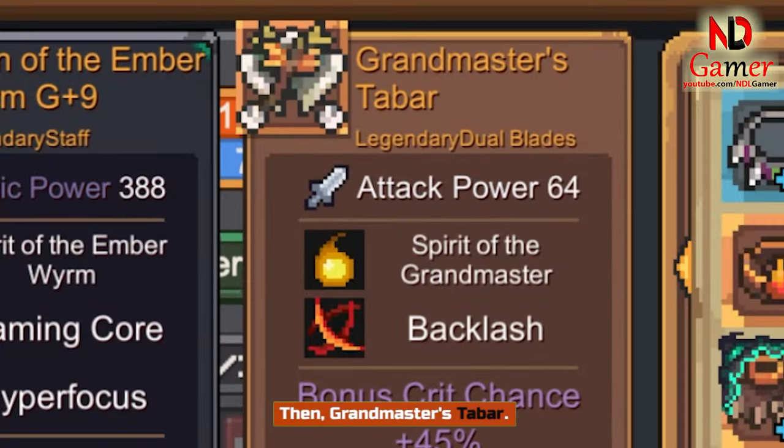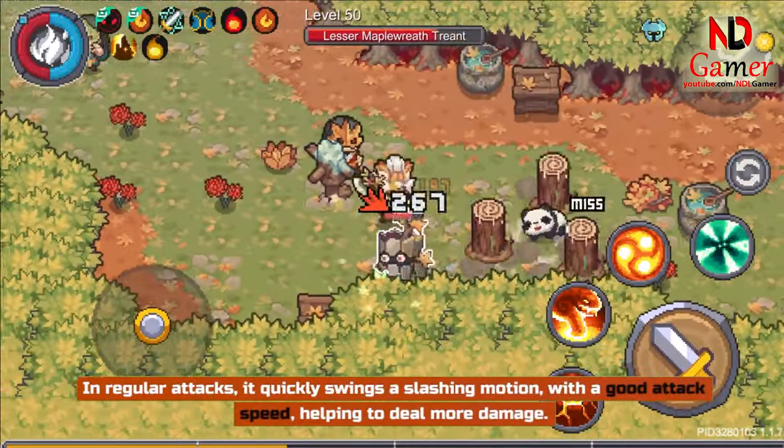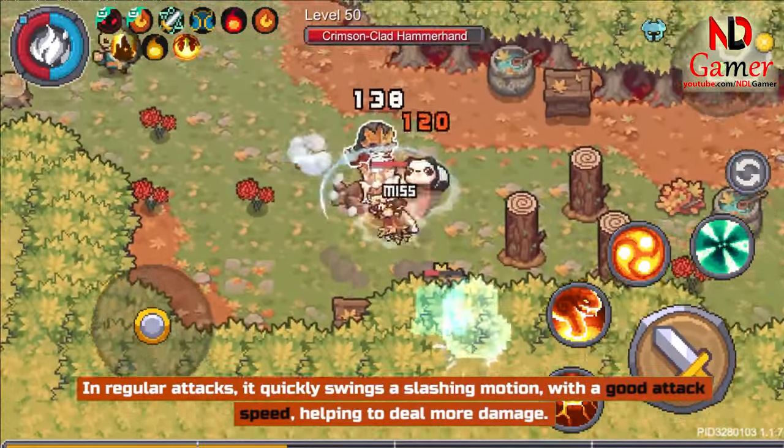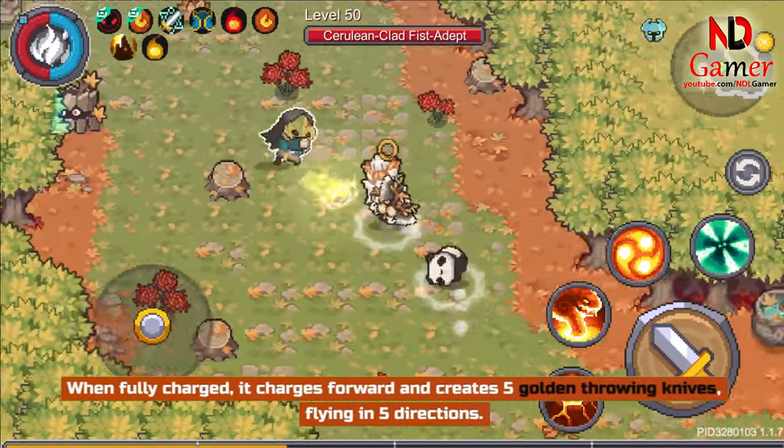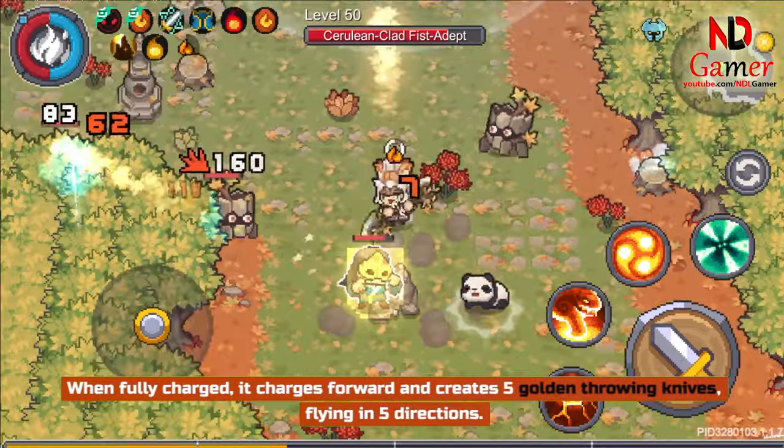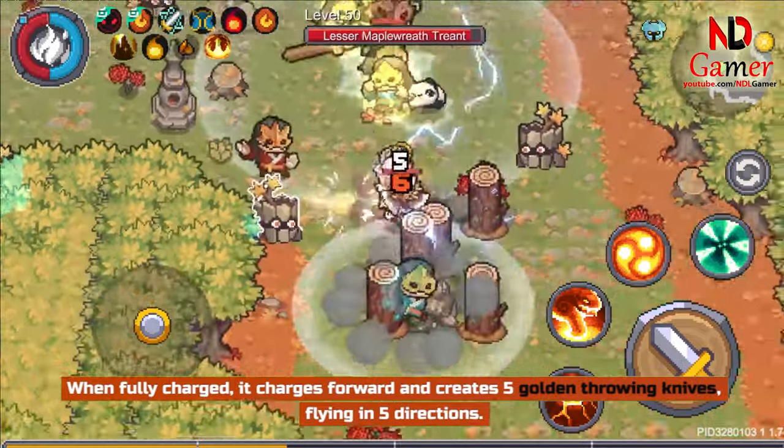Then, Grandmaster's Tabar. In regular attacks, it quickly swings a slashing motion with a good attack speed, helping to deal more damage. When fully charged, it charges forward and creates 5 golden throwing knives flying in 5 directions.